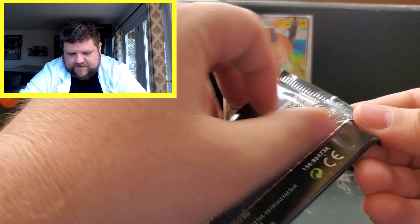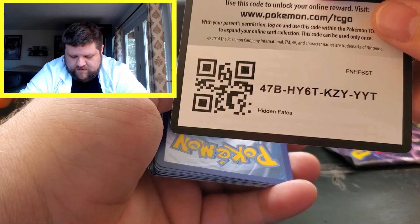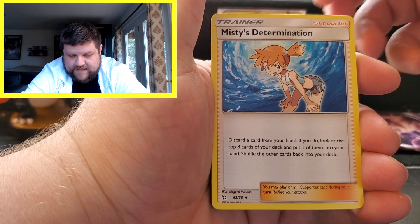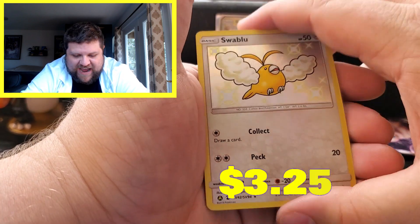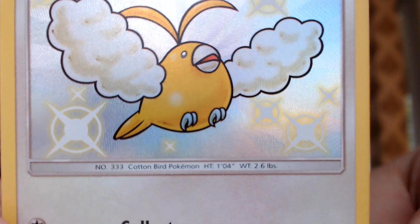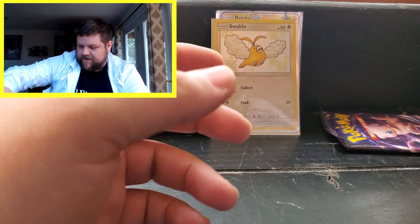This is the Trio Birds pack — no shinies just yet. Maybe it's just America that seals them really tight. We've got a Fairy Energy, Koga's Trap, Brock's Grit, Misty's Determination, Clefairy, Eevee, Ekans, Paras, Caterpie, a Shiny Swablu — hey, my little lemon-mon, what's going on buddy? We got a shiny! That's a good looking shiny. You deserve a sleeve today. And our last card is a regular rare Clefable.